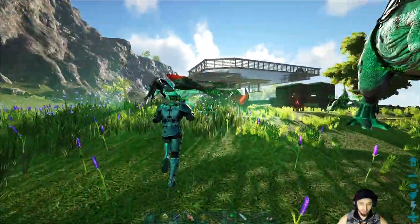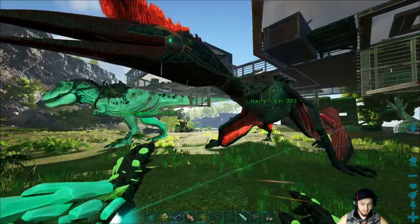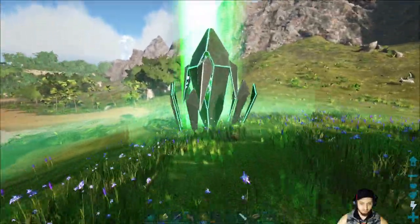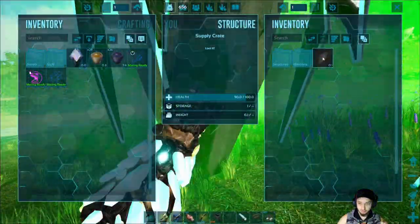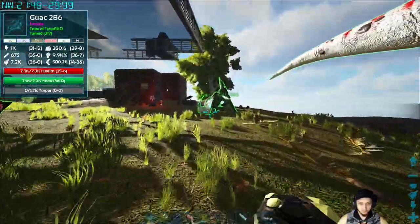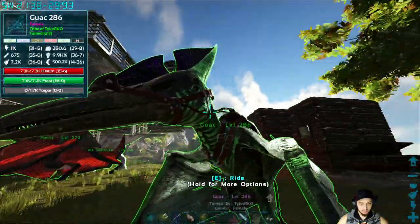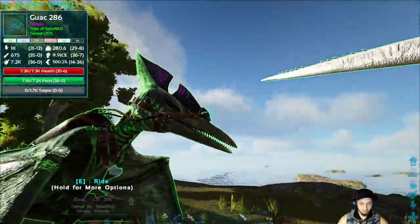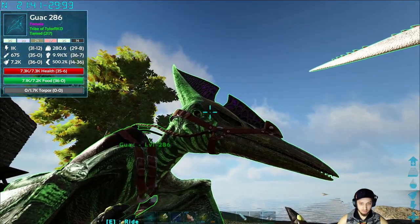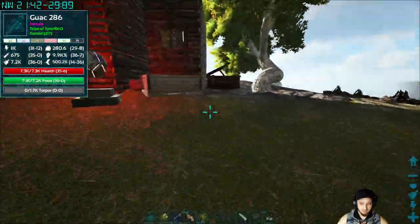With Randy we pretty much blacked him out and accented him with blue highlights. The Quetzal we did mostly black and red — looks pretty cool. Over here on Guac we made him a little greener and highlighted his green more. We also gave him a really cool looking purple mohawk-type thing — kind of looks like a crystal.